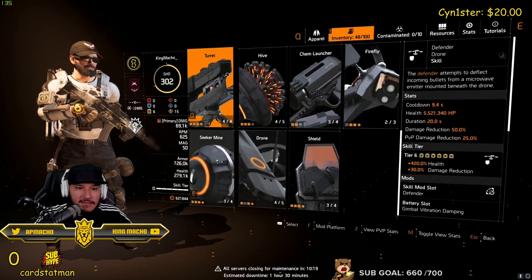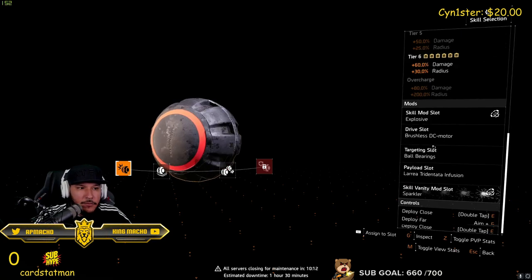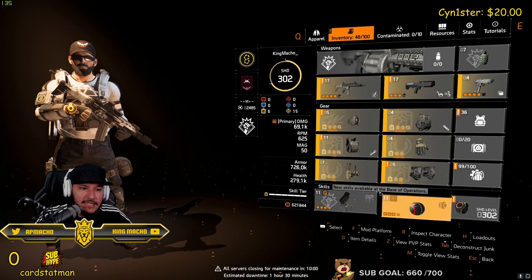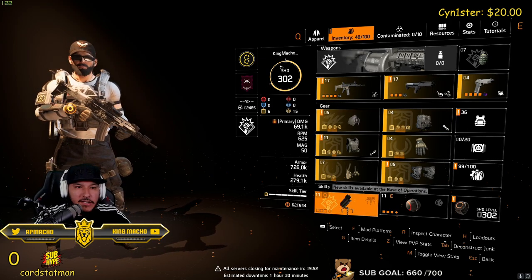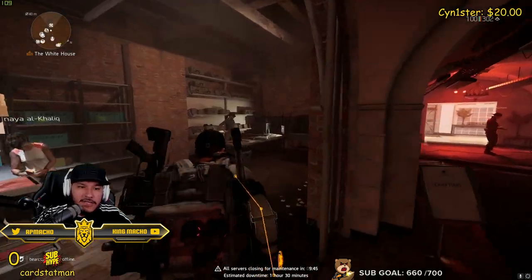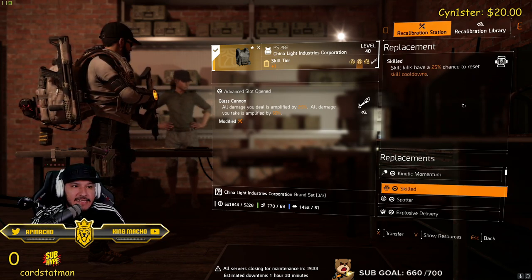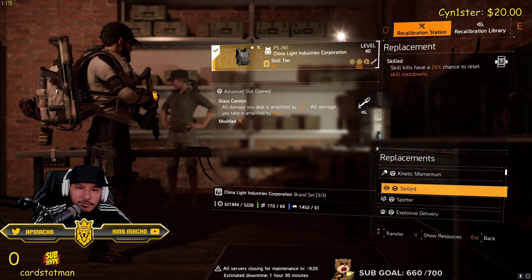Our second skill is Explosive Seeker. For this build I like Explosive Seeker since we have that extra explosive damage. We're at 3.9 million and we could almost spam this — that's how fast it comes back. 60% damage and 30% radius, and that's to keep all targets moving or any target that's rushing you. You could kill them with the Seeker, then work on killing all the adds in the back with the Mortar. Remember, you want to stay in cover — you don't want to be in the front with Glass Cannon. If you don't want to use Glass Cannon, I'd highly suggest using Skilled: skill kills have a 25% chance to reset skill cooldowns, so you could get that Seeker back super fast.